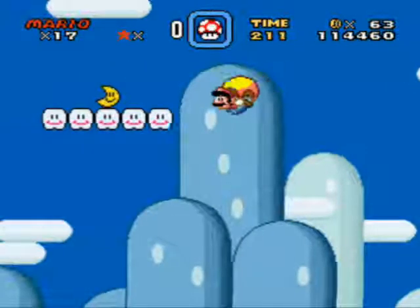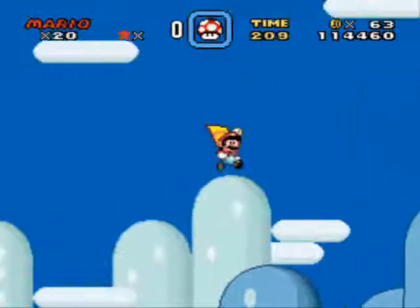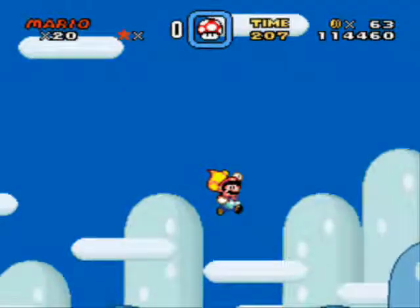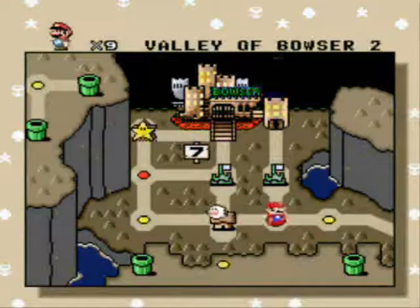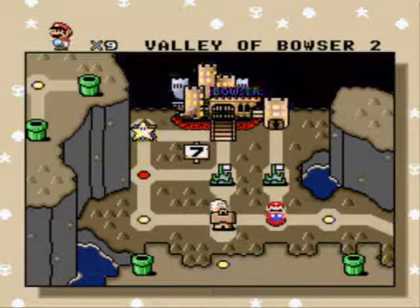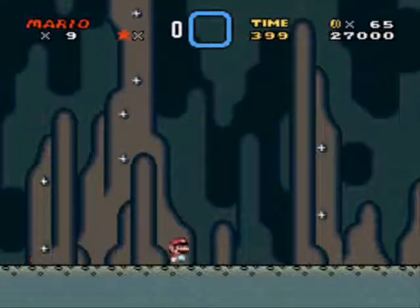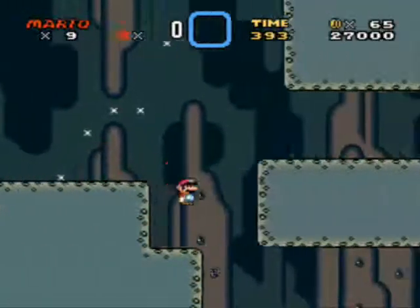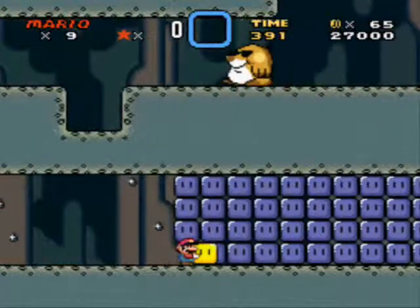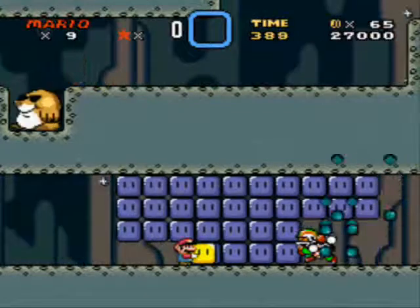What we have here is a moon. It mimics the secret exit design within the game in that there's no way you can get that moon the first time you play the stage — you need to have a cape, and you can't get a cape until the second world of the game. So there are some parts in Super Mario World where you'll just need to go back and find something that was previously under your nose, and that's mimicked by that moon.